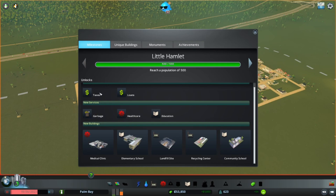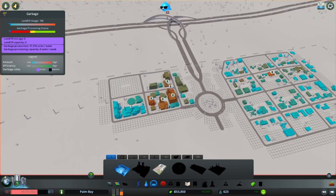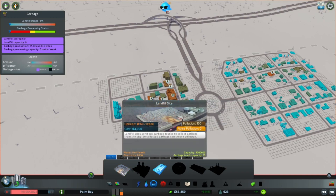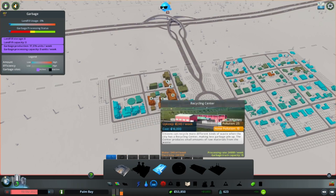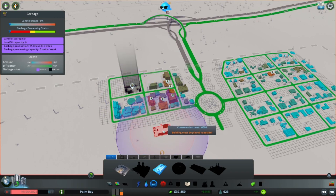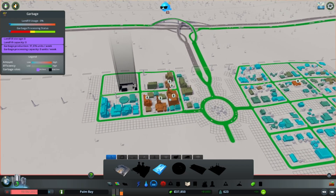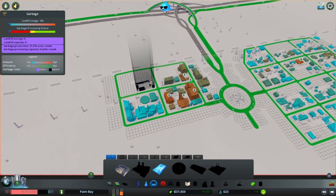We now have access to taxes and loans, so what we're going to do immediately is place a recycling center. I hate the dumps — they fill up way too quickly and it takes forever for them to empty out. So we have the money and we're going to put the recycling center right there in our industrial area.